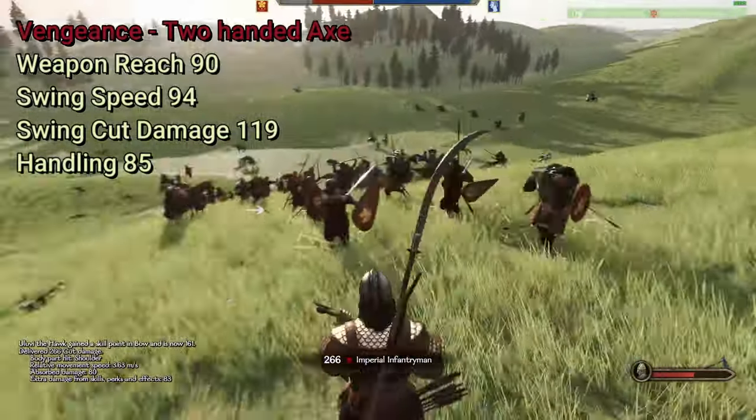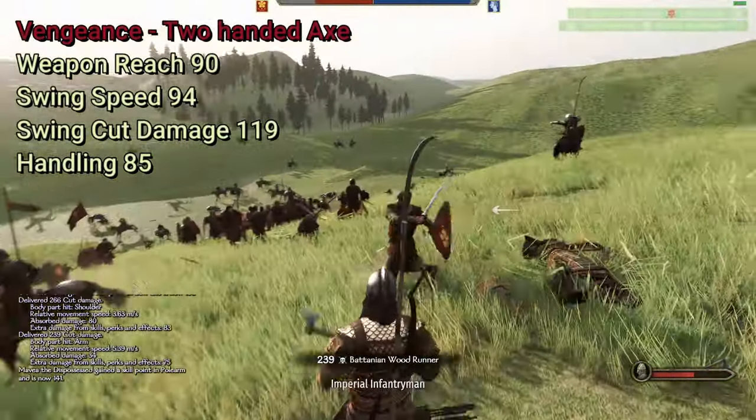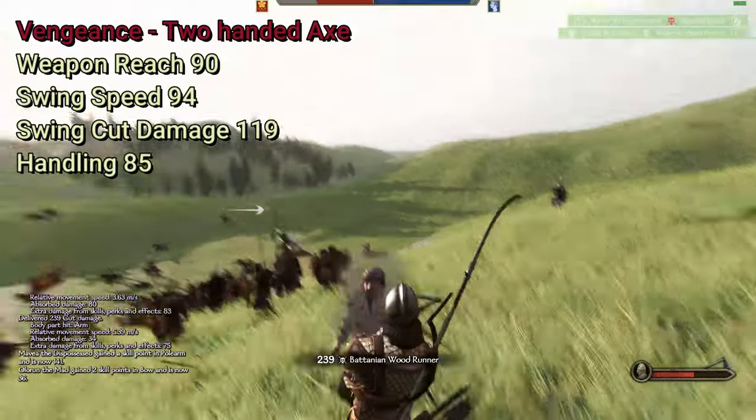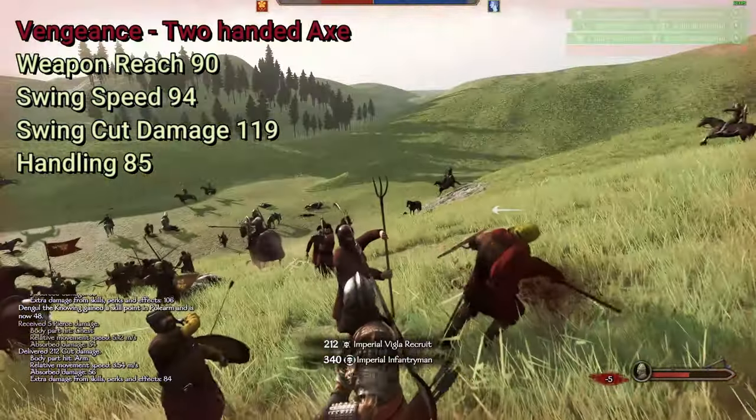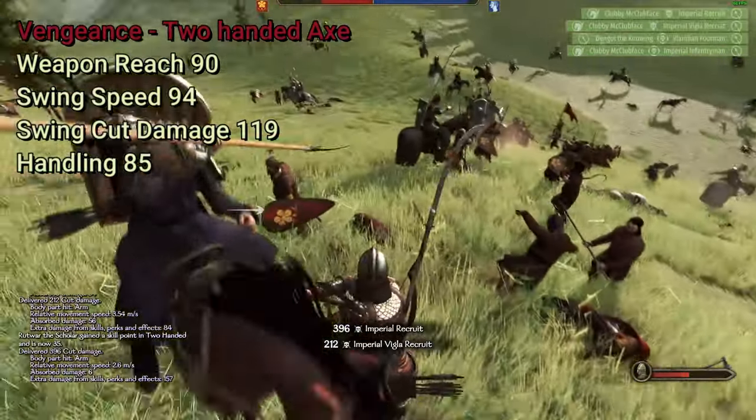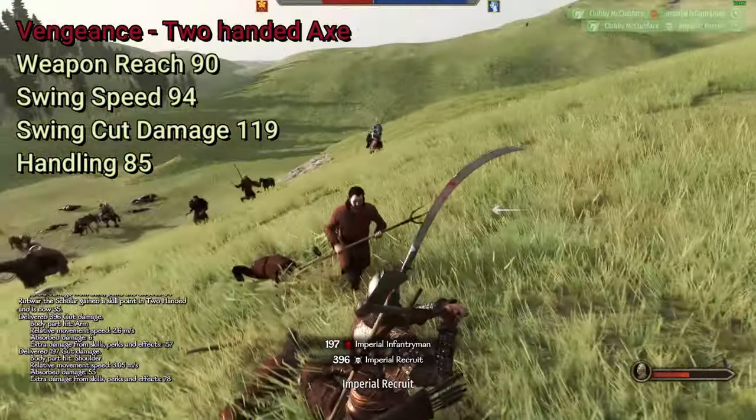This gets you a weapon reach of 90, on par with my prior build, a swing speed of 94 — one less swing — and a swing cut damage of 119, which is 15 more than my other build, with the exact same handling. This thing is ridiculously beefy. I'm actually really proud of this one.